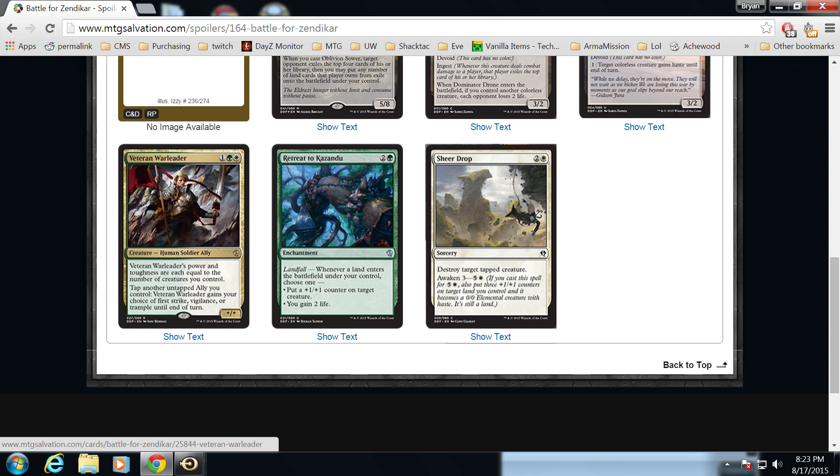It will depend on the quality of the other allies printed. It really wants to go in a token-ish deck. A raise-the-alarm-style spell with two allies at instant speed is probably too good, but at sorcery speed for two mana might be fine. There was a four-mana version of that in Worldwake that was draftable in the ally deck. If you could make it two mana at sorcery speed and then drop Veteran War Leader on three, that would be actually very solid in limited without being overpowered.